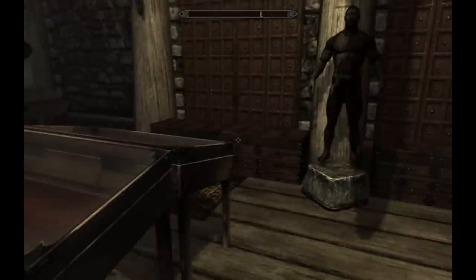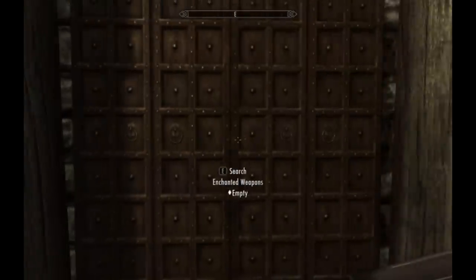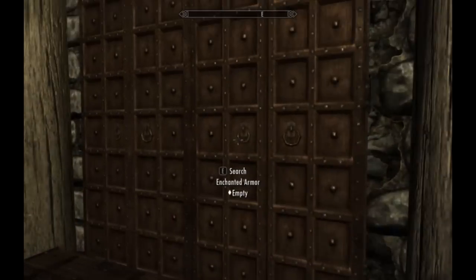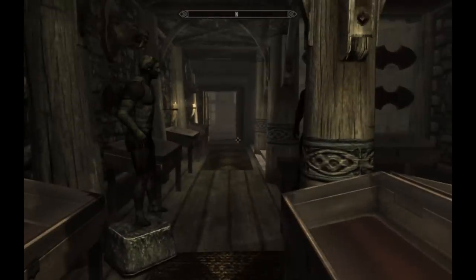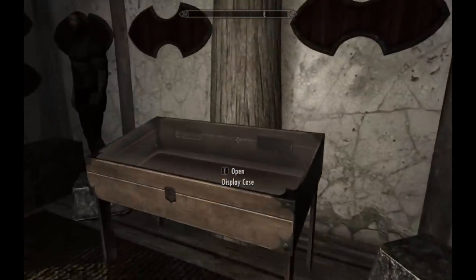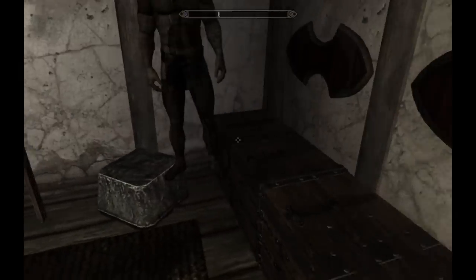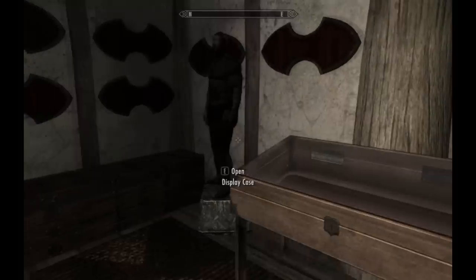What I really like about this room, and actually all the rooms, is that it has named containers — so weapons, enchanted weapons, enchanted armor, armor, and just random chests everywhere. And I really like that because I like to categorize where I put my things. That's really helpful.